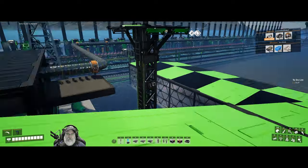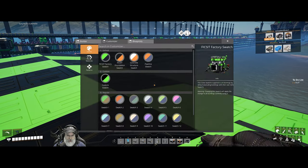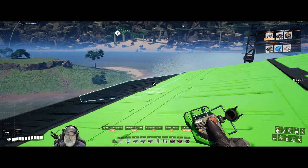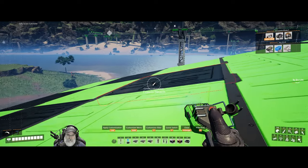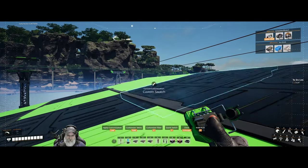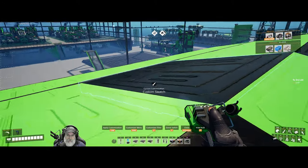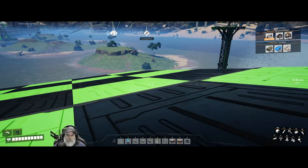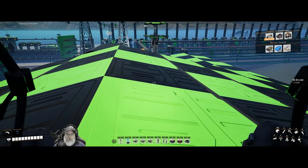In keeping with the checkered pattern, going to do every other one here. If you've ever seen this on a large building in real life, it's for planes — it breaks up the pattern on a tall building so planes can see it better. I think that's what it means when you see a checkered roof.